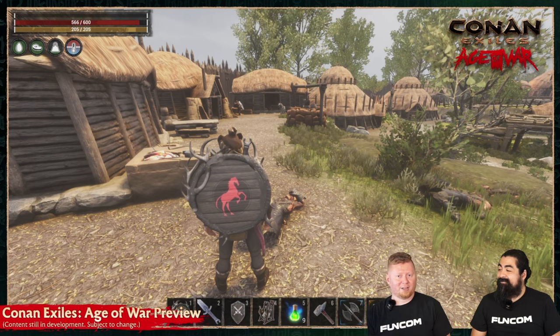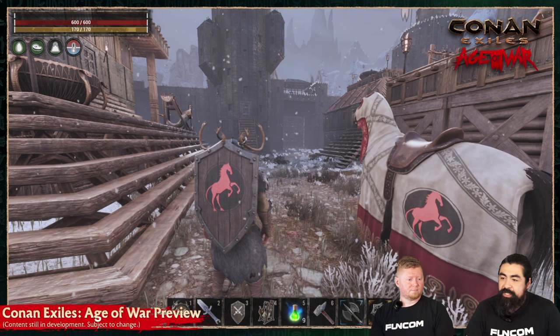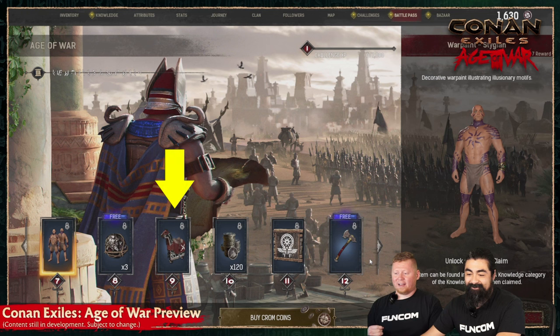Another very cool item that was shown was a new type of saddle for horses that can display the clan emblem. To be precise, this cloth covering for horses is called a caparison. From what we could find in the admin panel, there will be three different types: an Arcane, a Turanian, and a Midnight caparison. The Arcane caparison could be seen as one of the battle pass rewards, and we presume the other two are Bazaar items, as neither of them could be spawned.